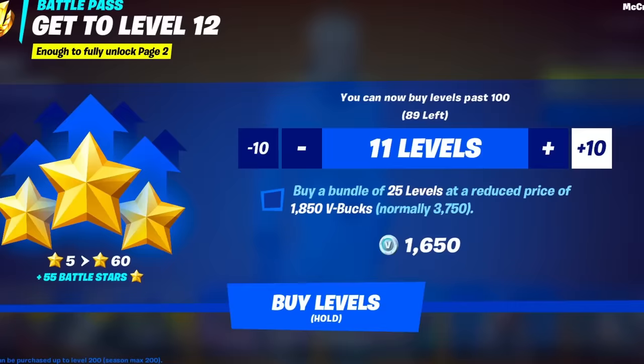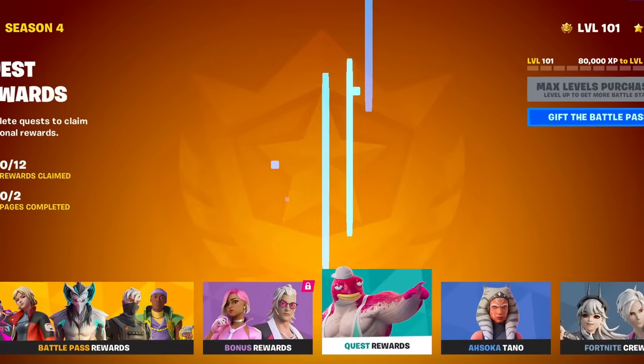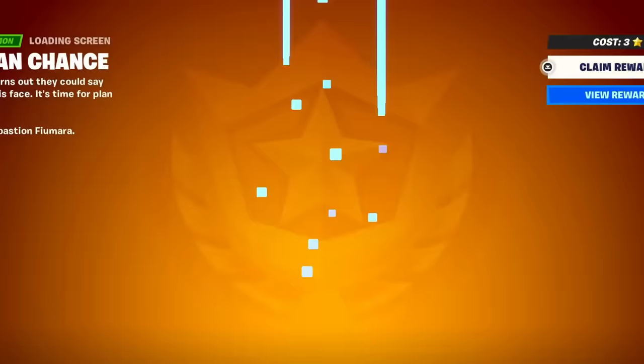All right, let's go to the Battle Pass, buy levels - buy all of them bad boys. There we go, we need all of the levels. Claim all of these Battle Stars, and now let's go through the Battle Pass and see what we've got going on.